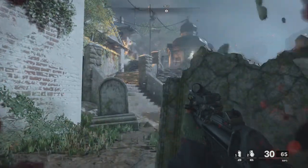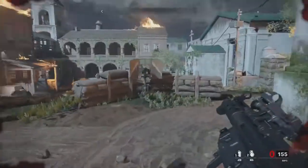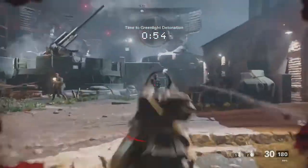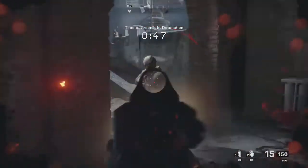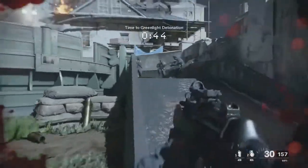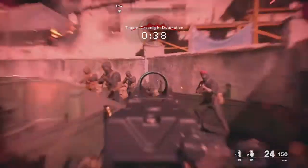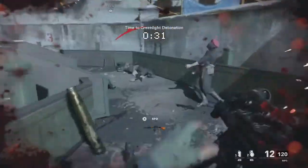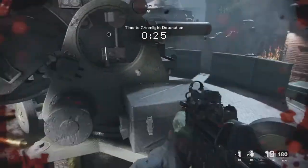Bell, take out that MG. Order confirmed — bombing strike imminent. Bell, the bomber's a leader, any minute. One minute to bomb strike. Radio towers are still booting up. All units be advised: we are scorching Earth. Clear all friendlies.